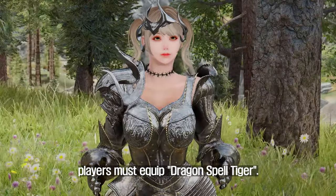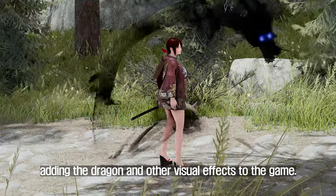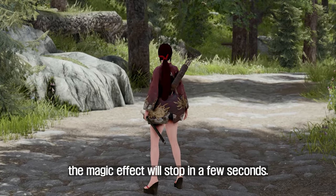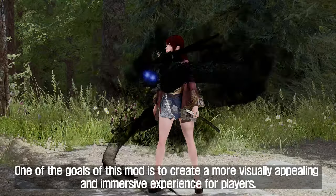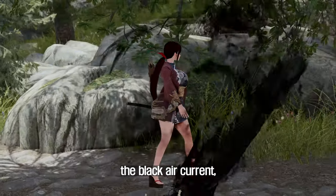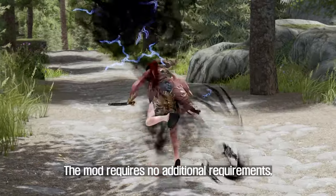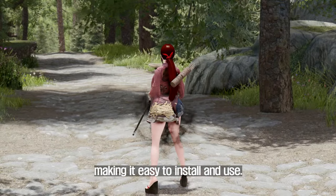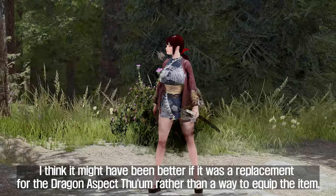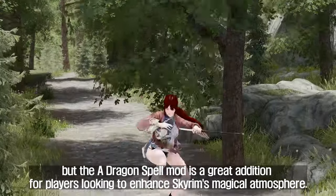To use the mod, players must equip Dragon Spell Tiger. Once equipped, the magic effect will start to play, adding the dragon and other visual effects to the game. When players unequip the Dragon Spell Tiger, the magic effect will stop in a few seconds. The mod requires no additional requirements, making it easy to install and use. Overall, I think it might have been better if it was a replacement for the dragon aspect Shout rather than an equippable item, but the A Dragon Spell mod is a great addition for players looking to enhance Skyrim's magical atmosphere.